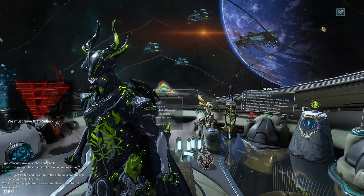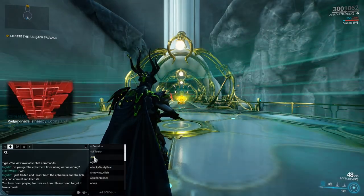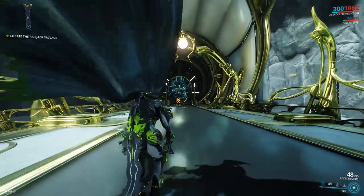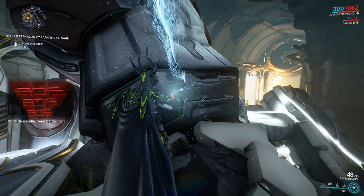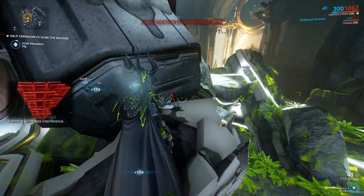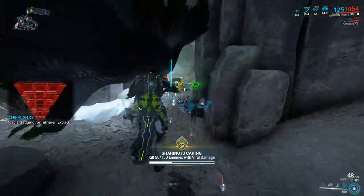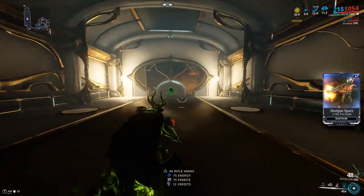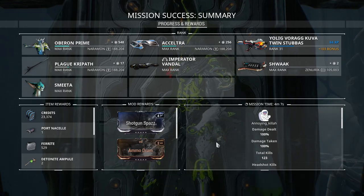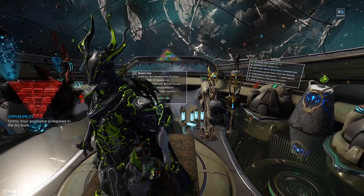Our enemy rebuilds itself ceaselessly. We must have that Railjack. Railjack nacelle nearby. Locate and assess. Port side nacelle — seen better days. Scanning. Eliminate interference. Viable. Tagging for retrieval. Extract. Tenno, your assistance is required in the drydock.